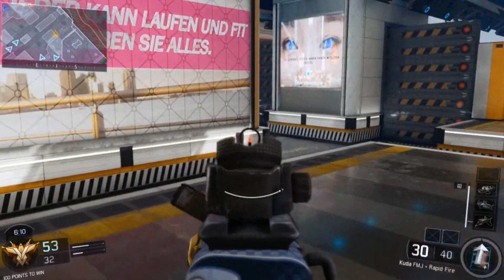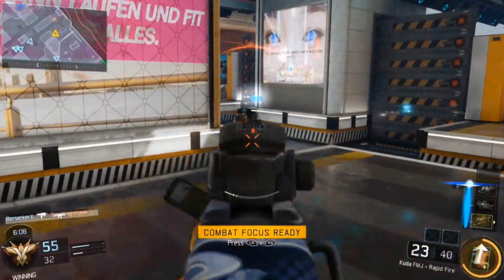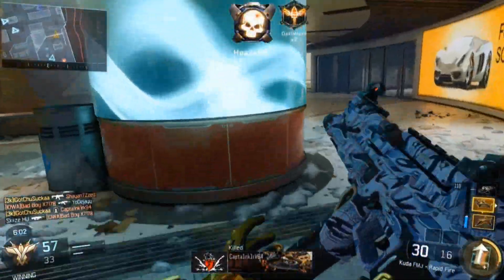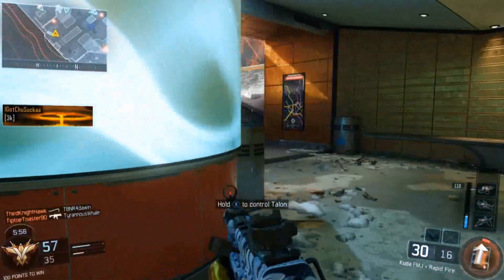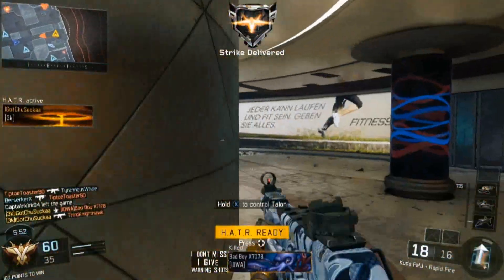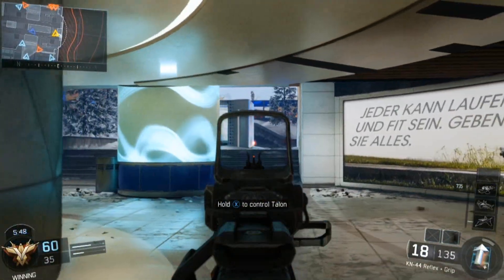Moving on to score streaks, there's the hardened sentry fix where it could be shooting at people while it was being carried - I've never had that happen to me but I'm glad someone reported it. We've also got the Counter UAV and UAV fix where if you shoot at one and they're right next to each other, one rocket will actually destroy both of them, which is really good.